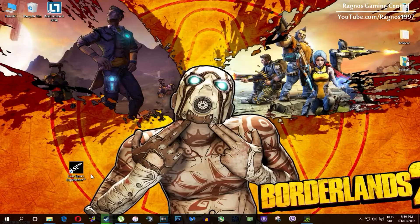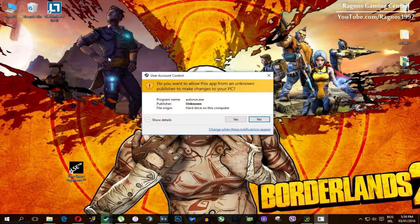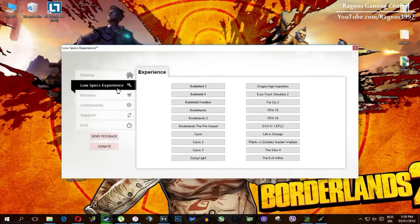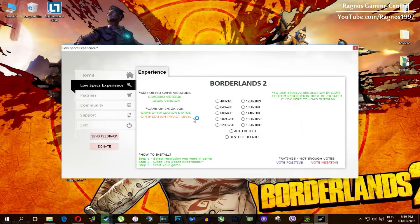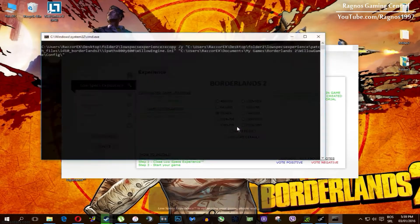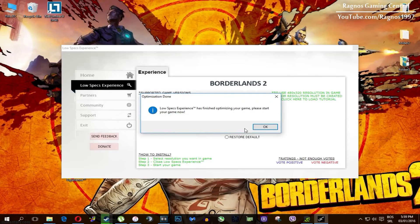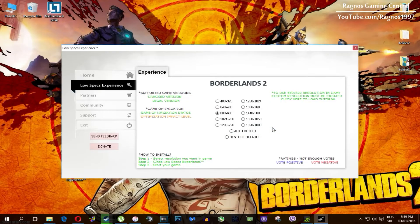After you install it, you'll get a shortcut on your desktop. Make sure to right-click on it and run it as administrator. Once you open it, this screen should pop up — click on Low Specs Experience, then select Borderlands 2 and this menu should load. Simply select the resolution you want to run your game on and it will automatically optimize your game in the background. It will replace the files needed and once it finishes, you'll get a message to start your game.